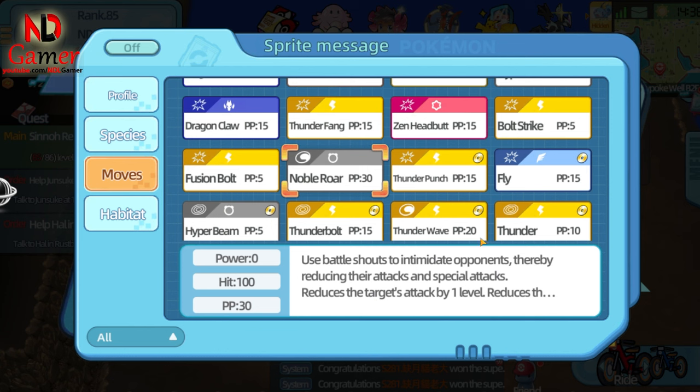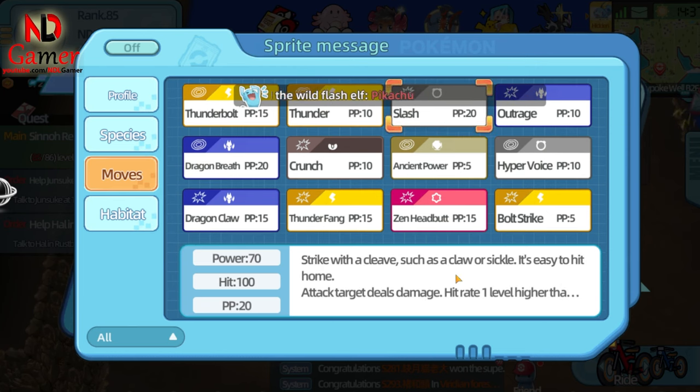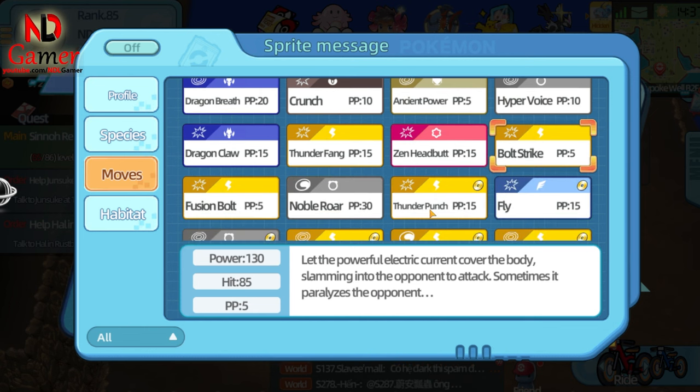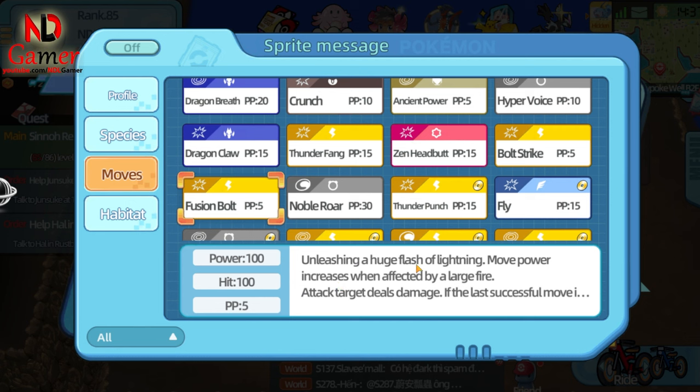For buff skills, there's only one, and I think you should pick it as it helps reduce the damage you take. The attack skills I would choose are Slash, which increases your crit rate or hit rate — either is fine. Bolt Strike deals massive damage and can paralyze the opponent, while Fusion Bolt has high damage and excellent accuracy. These skills seem quite strong. There are other skills, so if you buy it, you can explore those yourself, as I don't have the money to buy these Pokémon. In my opinion, it's strong, but it costs a lot of money.